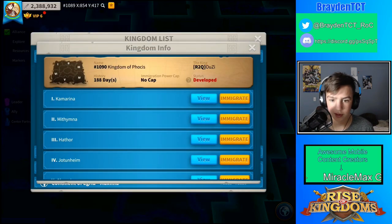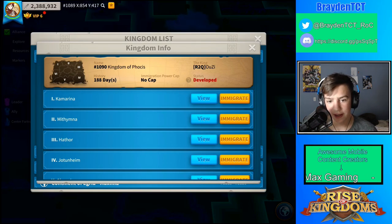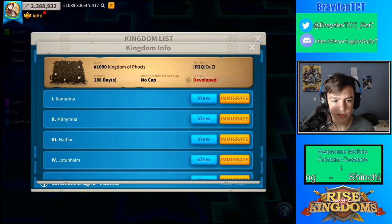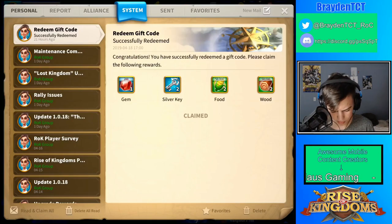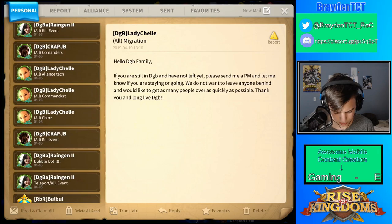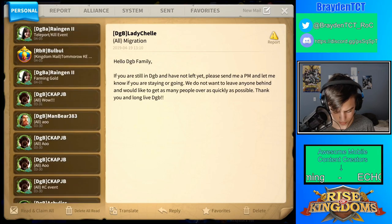So how you port to another kingdom — first you need to have a teleport. We're going to Kingdom 1090. I may talk about why I'm leaving this kingdom in another video, but pretty much we had a bad kingdom so I left. I'm going to port into the territory when I get there. I actually don't know which alliance I'm joining yet.